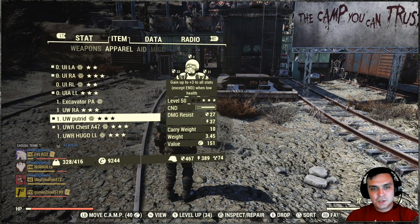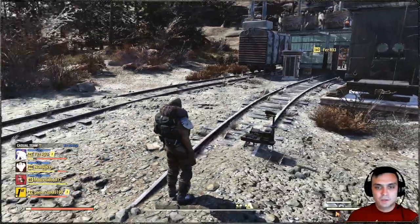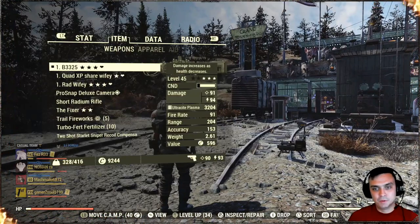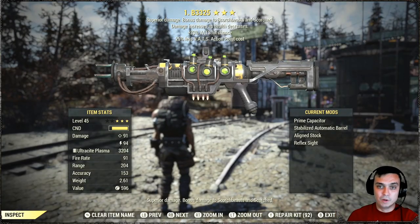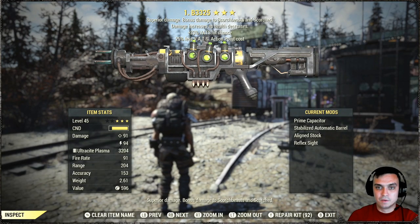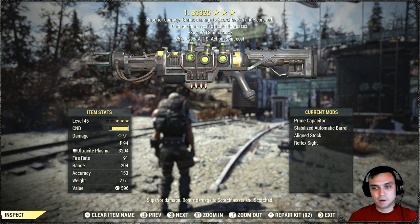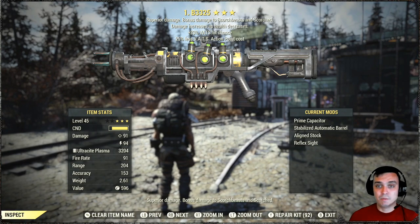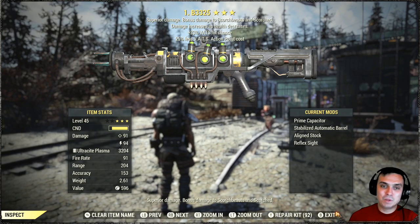As additional information on where to get the mods — I already explained that to get the prime mod you will need to fight queens and hope to get one. That's the only method I know of for getting this prime capacitor for this weapon, unless you buy it from another player — that's another way.